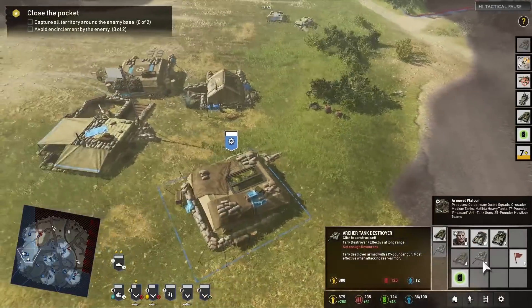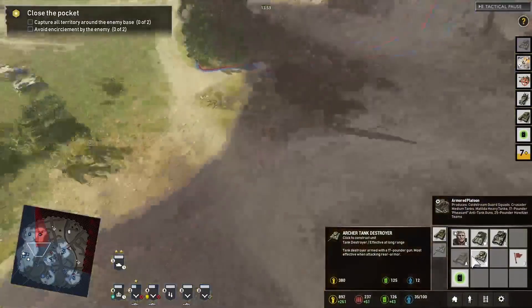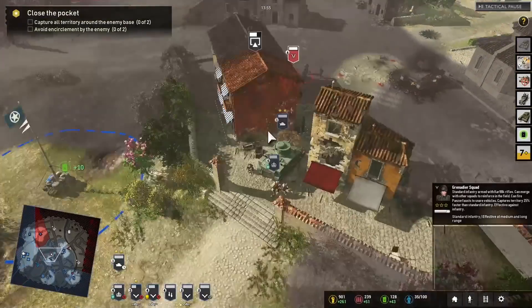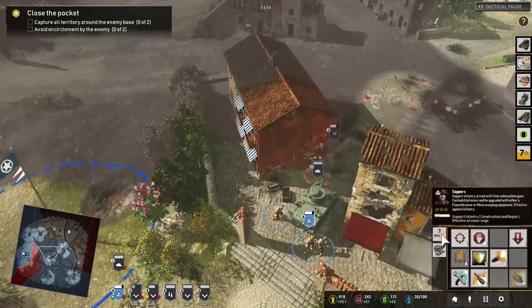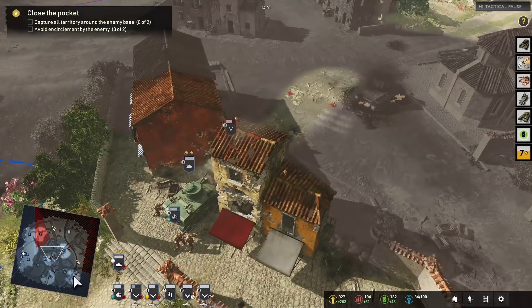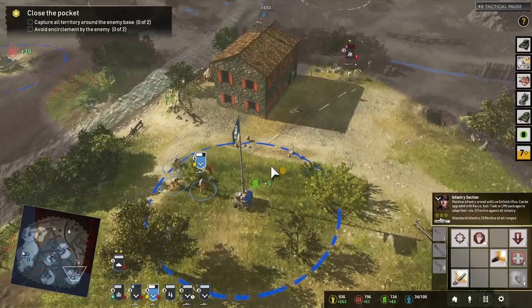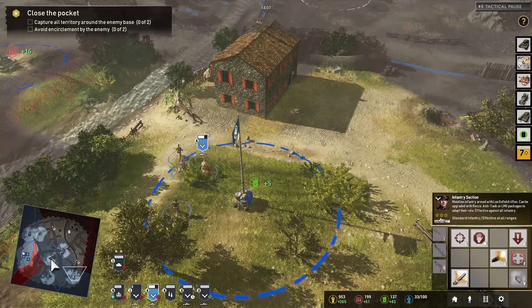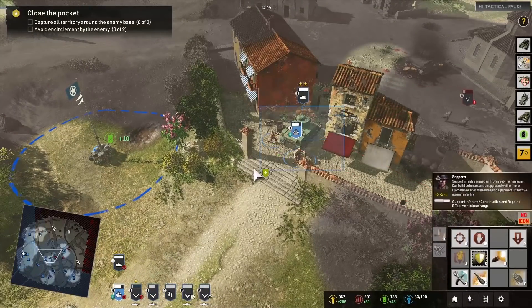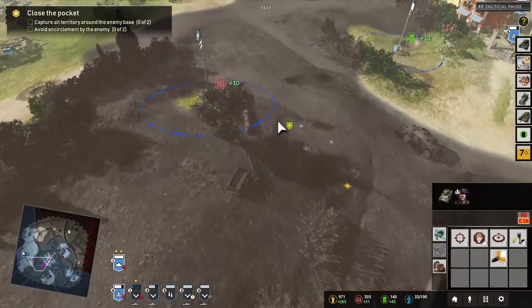I want to see if we can get this M26 Pershing — which is clearly an Archer tank destroyer. We got the Germans back again. Let's get a flamethrower up. The Bren is doing a good job. Let's cap there and move back to this position to stop the Germans from taking our munitions.